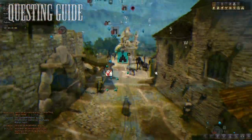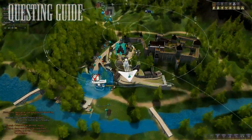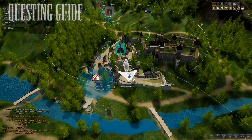Alright, just look on your map and see where I am. There's the Quest Giver — it's up in this little sector, pretty much where Cilia is.